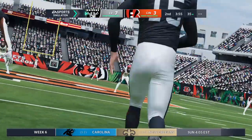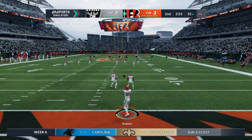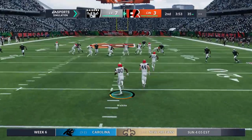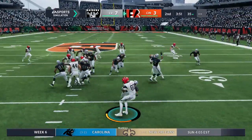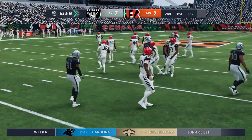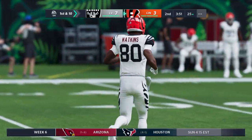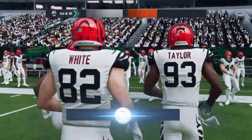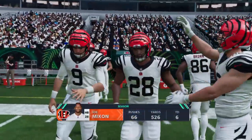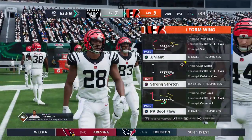Now after the touchdown, here's Pinheiro to kick it off. The drive will start at the 25-yard line. Joe Mixon and the Bengal offense ready to go back to work. We checked the rushing numbers so far here into week six, and the returns have been really good.